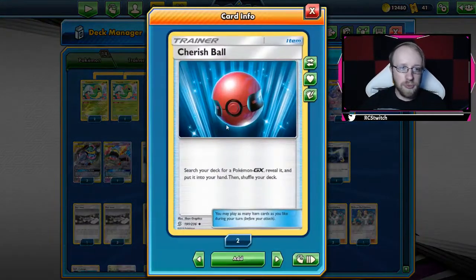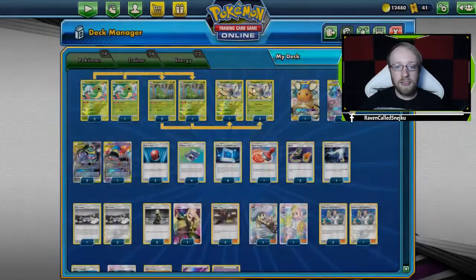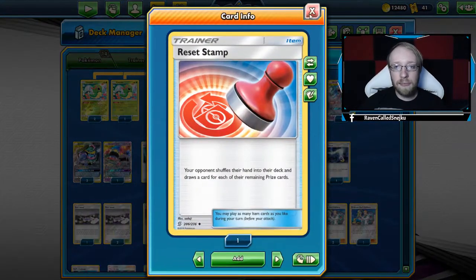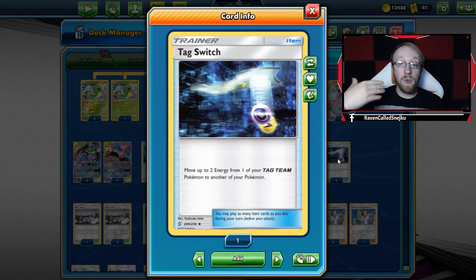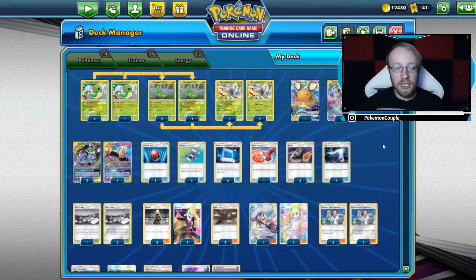Let's go to the trainer cards. We got two Cherish Balls — I have not opened more; if I had I would play four, but two are enough in this deck since we don't use a ton of GXs here. Four Pokegears 3.0 to find supporter cards, four Pokemon Communications, one Reset Stamp. We've got three Switches and one Tag Switch, because sometimes we will want to switch energies from one Tag Team to the other.